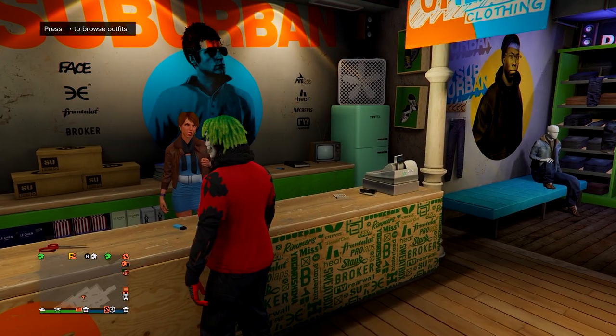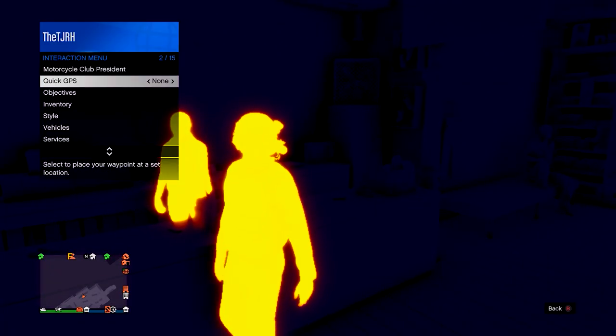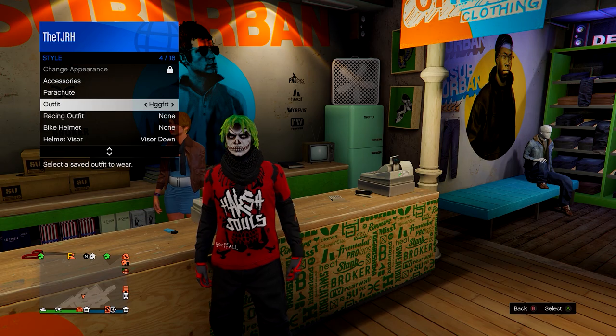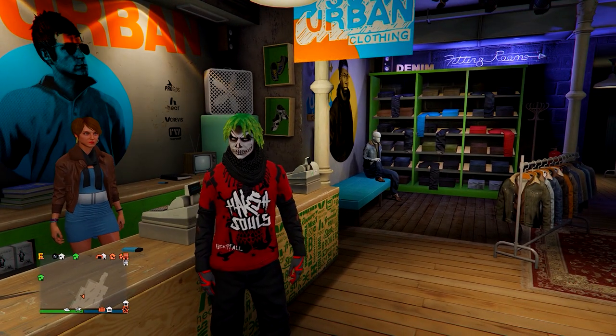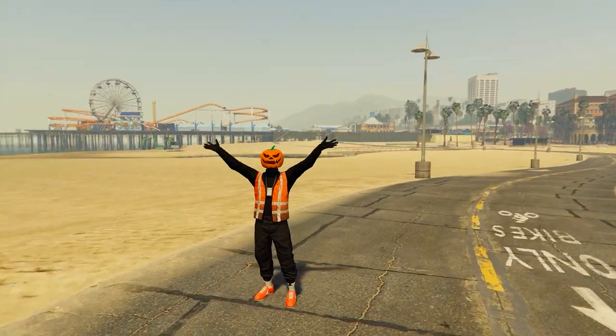That's it done. You can go and add accessories — a helmet, a breather, a mask, or both — whatever you want to add to this outfit. That's the black and red outfit finished.